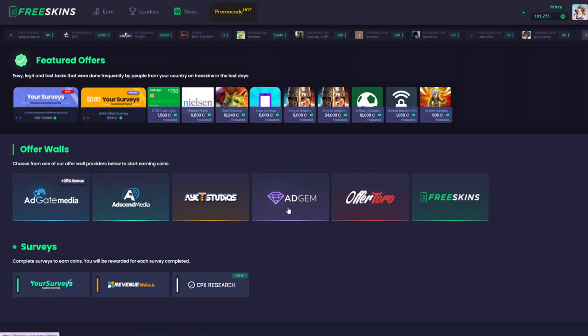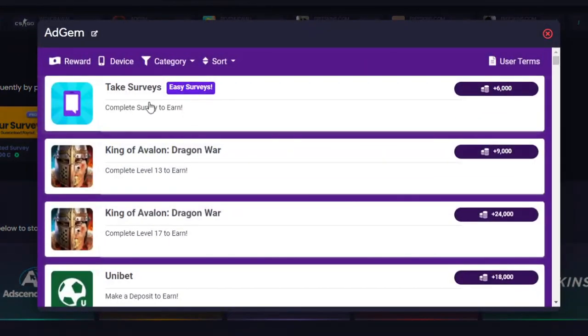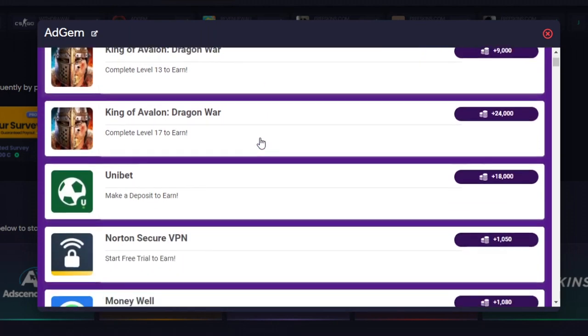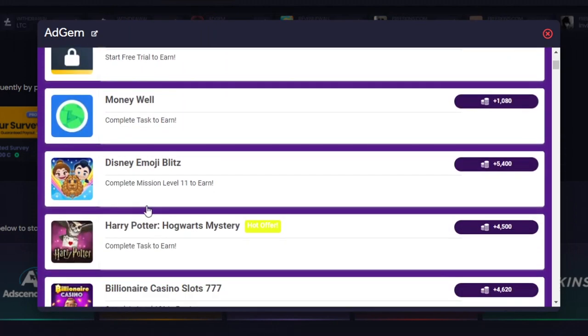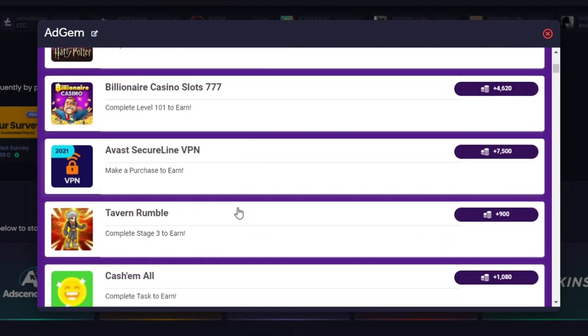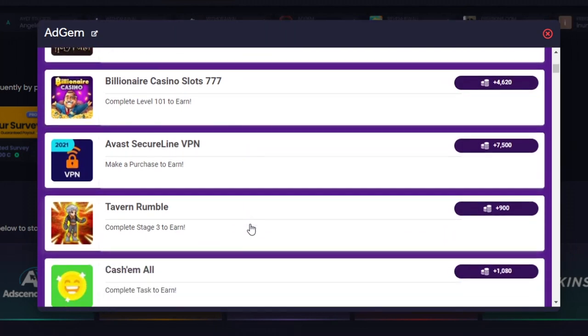But if we press on the ad gem for example, you can see that there's loads of things you can do. Ad gem, take surveys — and this I believe is for new users only: if you get all the questions and score 100%. So it's pretty cool that they've got things for new users as well, and you've got loads of different things such as playing games, getting to certain levels, completing a task — and obviously the ones that take longer, the more you get out of it.